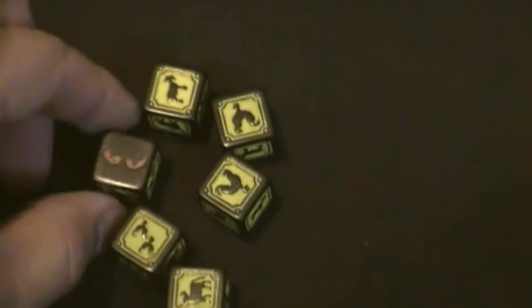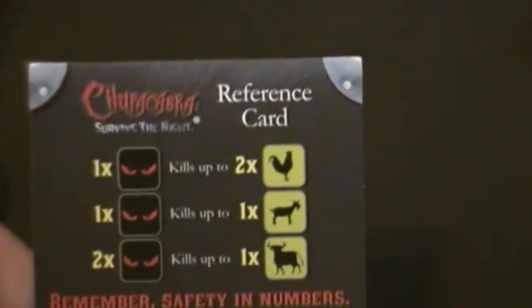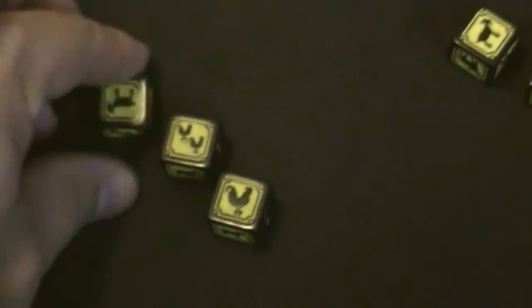There is a rule called safety in numbers — you have to be able to wipe all their animals out. You cannot just take partial. For example, if somebody rolled all goats and oxen and two chickens, my one eye can kill up to two chickens. So if those are the only chickens they rolled, I can take all of them. However, if they rolled three chickens, I cannot just take two of them — I have to be able to take them all.